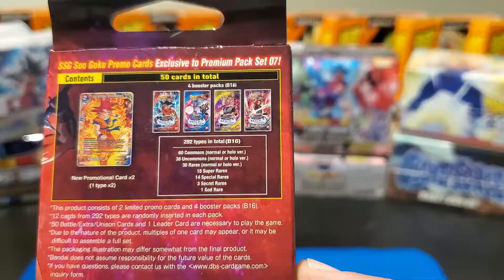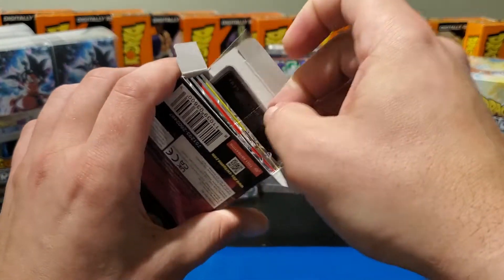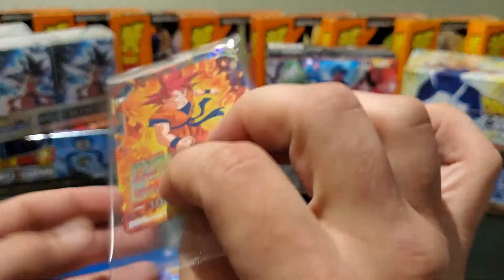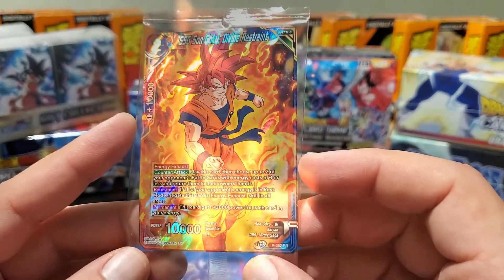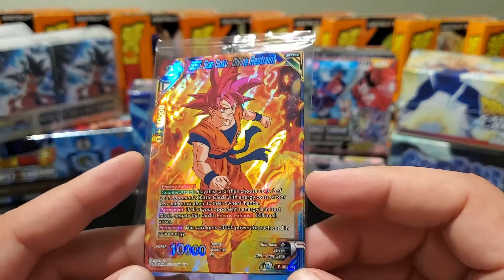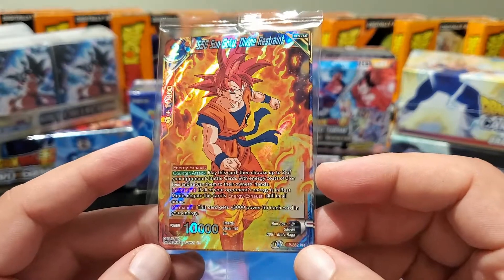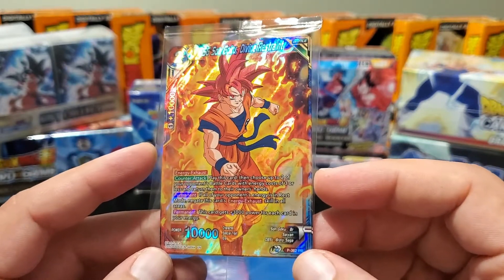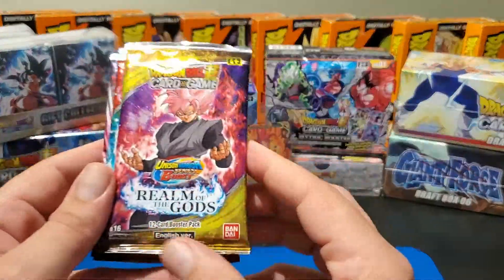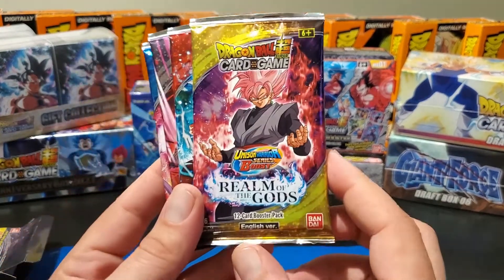Let's get our promo card out of there first. Oh yeah, that is a sweet card right there. I just love the look of that, guys. Super Saiyan God Goku. I've yet to see the artworks on the packages, so I'm gonna show you guys everything they're offering right now at Realm of Gods.